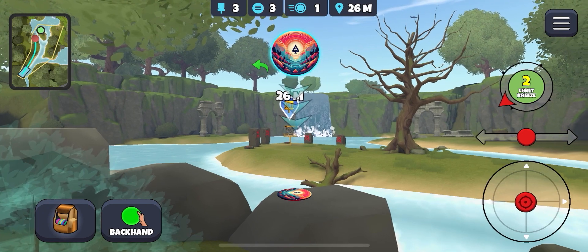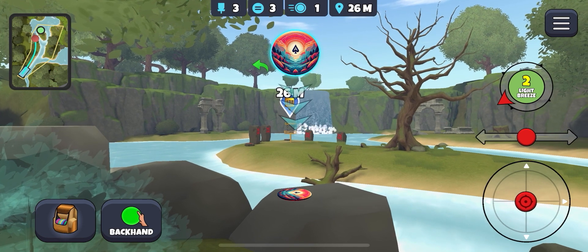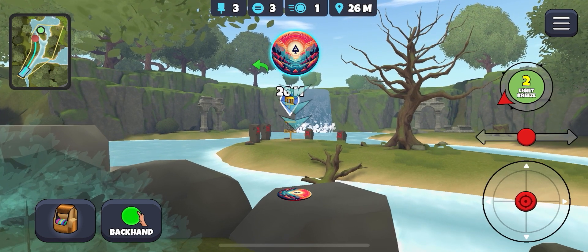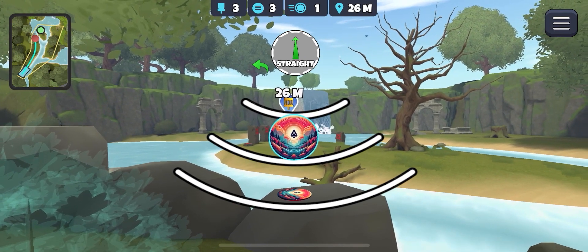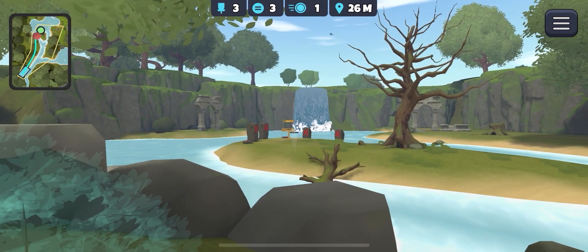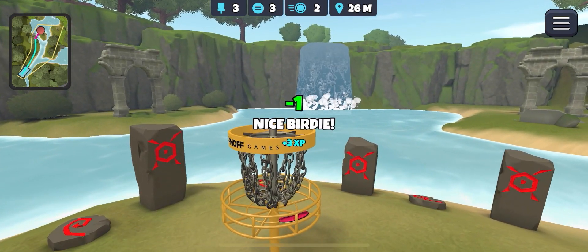26 metre putt — aim to the right of the basket again, a little bit less. There we go, it's going to lift as well. Yes, and we get the birdie! So back to even par.